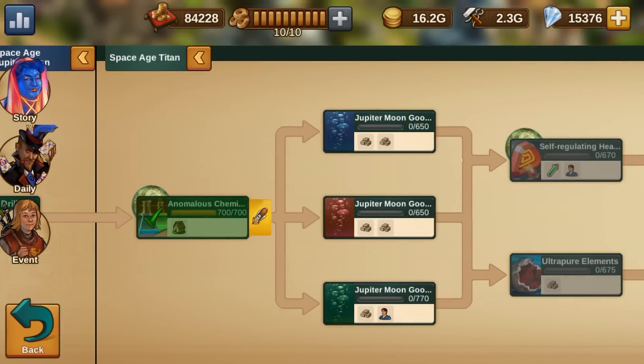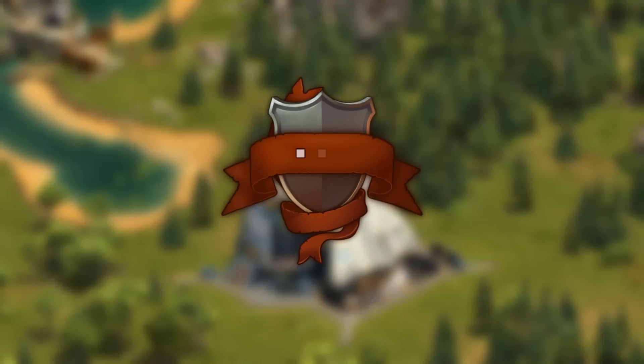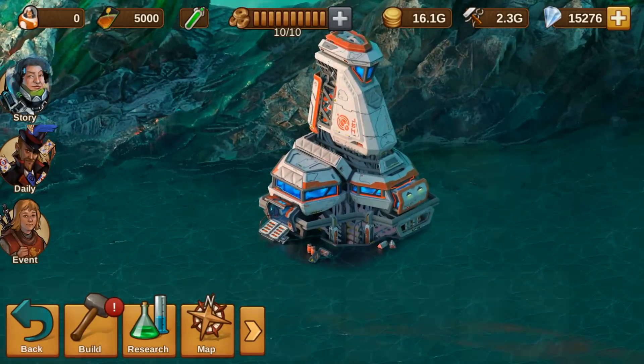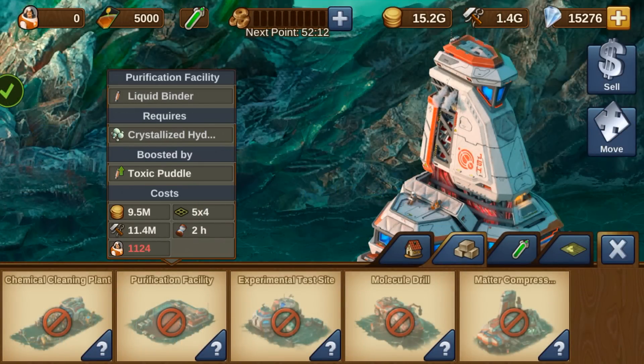The 6 new synthesizers will be available after you research the respective technologies. Immediately after researching the first technology, your spaceport will take you to the Titan colony, where you can build goods buildings to produce the new Titan goods.